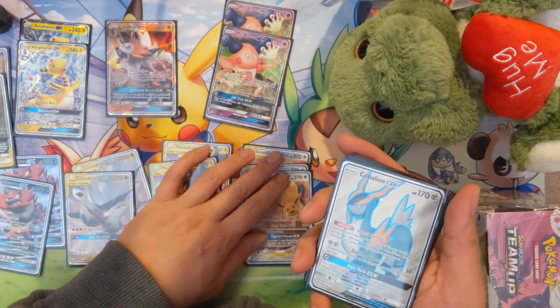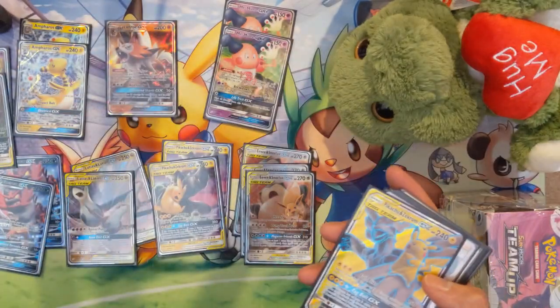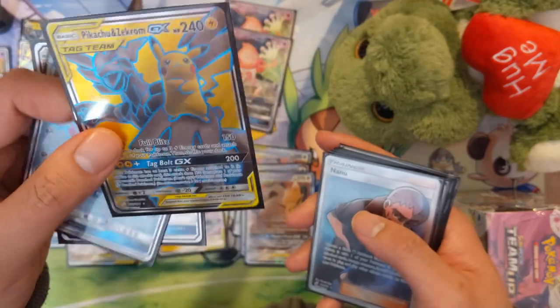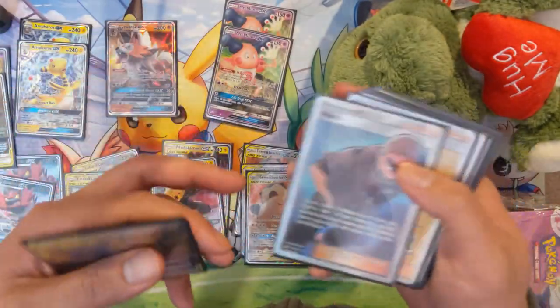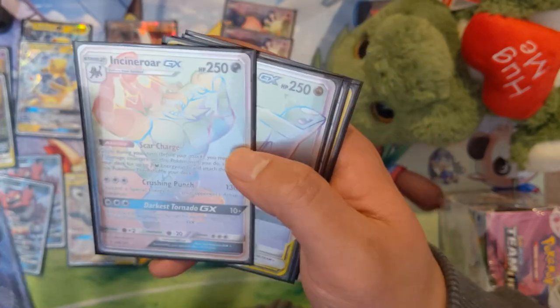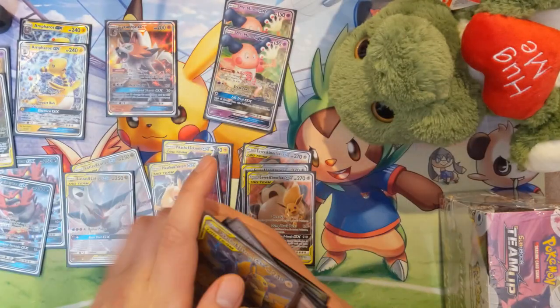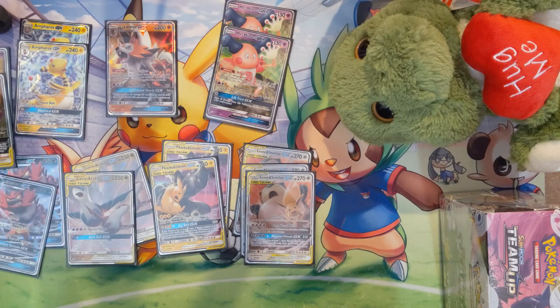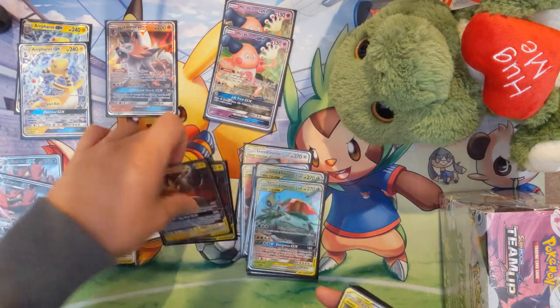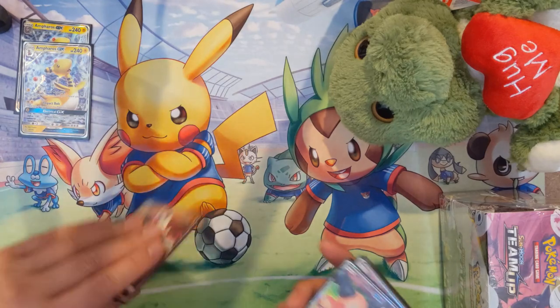We also have two Gengar Mimikyu, which I like because it feels like a very menacing card, and two Celebi Venusaur — also a pretty viable card. On to full arts: we don't have a regular Keldeo but we do have a full art Keldeo, a full art Hoopa — also no regular Hoopa — and a full art Pikachu Zekrom, again very viable. For secret rares we have Nanu and Nita. For hyper rares: Incineroar, Latios and Latias, and Hoopa GX. For trainers we got Metal Goggles and Judge's Whistle — I really like that card, it's versatile.